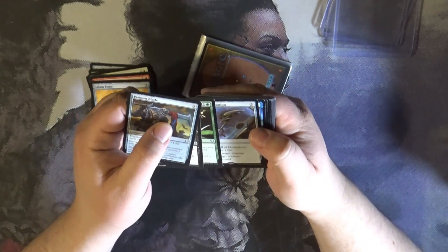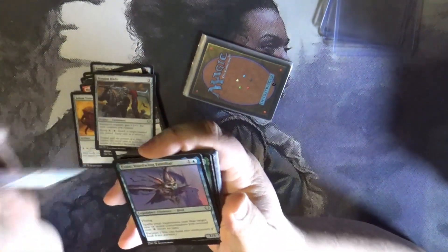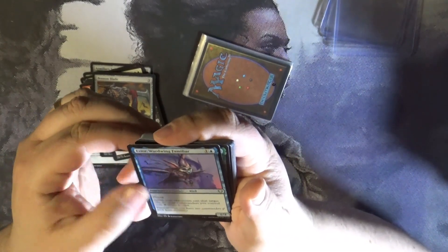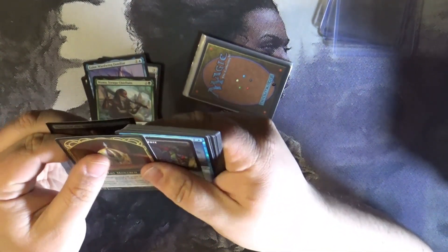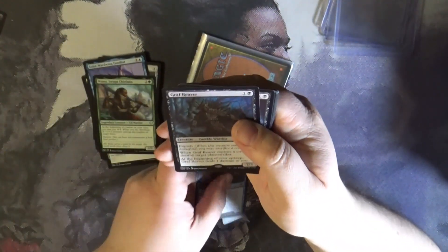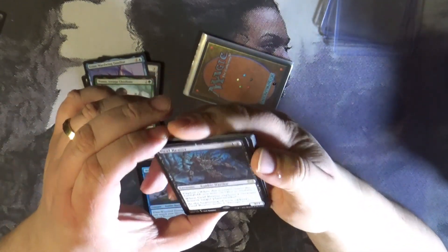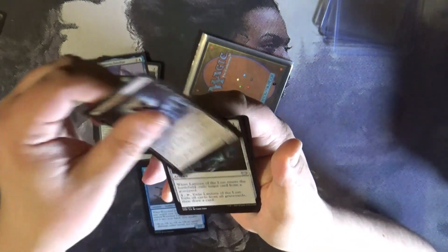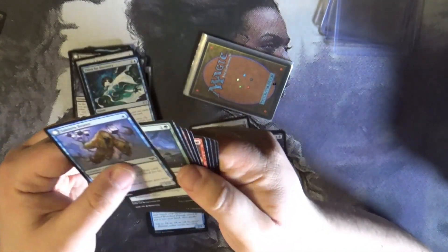We're just going to go through the Commons and Uncommons. We got the Staff of Domination from Commander, more Uncommons, tokens, one of our lands, and we got Grafreaver — that's a rare. More Uncommons: Lantern of the Lost, Thirst for Discovery, and then Commons.